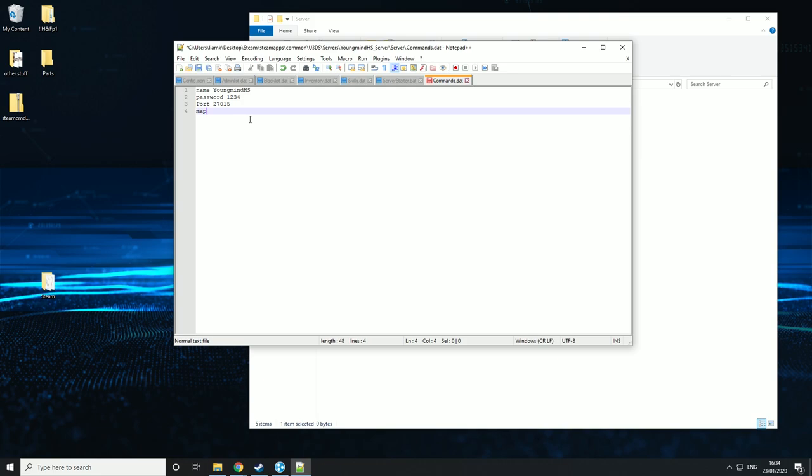Then the next one is max players — pretty self-explanatory, just a number for the amount of max players. I'm going to set mine to 8. The next one is perspective, which can either be first, third, or both. First means they'll only be in first person. Third person is like you're sitting over their shoulder. Both means players can switch between the two — I'm going to put mine on both.